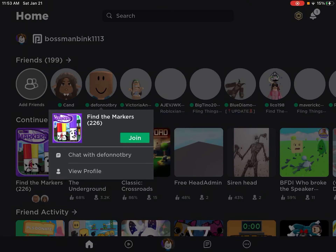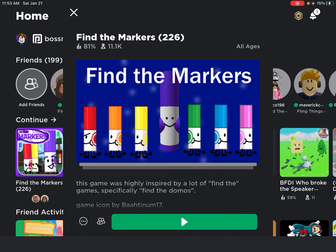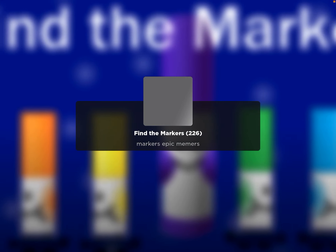Today I'm going to be showing you how to get BFDI markers. First, you're going to have to join Find the Markers, and then go to the Watchable Kingdom.